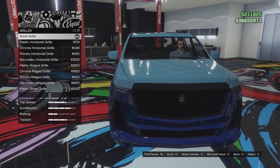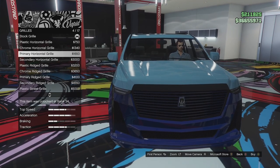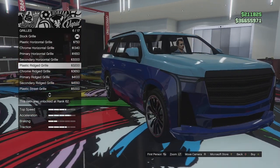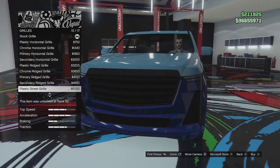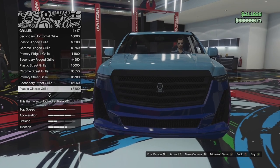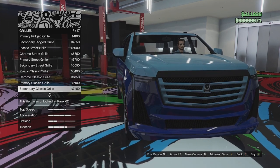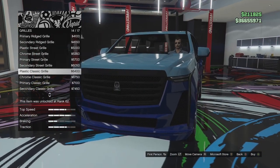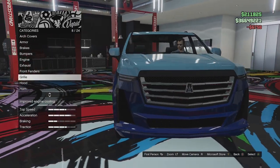Grill options next - we've got the stock grill, we can go for the plastic grill which makes the badge a bit bigger. We've got chrome, primary, and secondary horizontal grills. Then the ridged plastic which removes the badge, with chrome, primary, and secondary versions. Then we've got the street grill in chrome, primary, and secondary. Then the plastic classic grill in chrome, primary, and secondary - this makes it look a bit more like a real Escalade. Chrome is usually seen as high-end and classy, so I'll go for that.